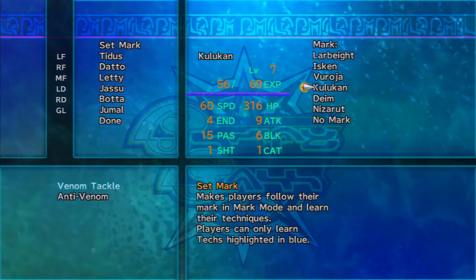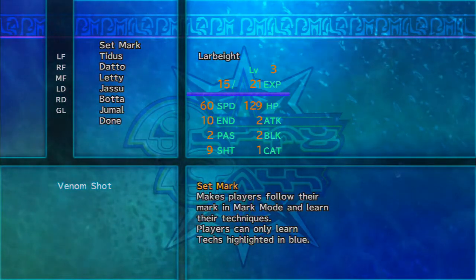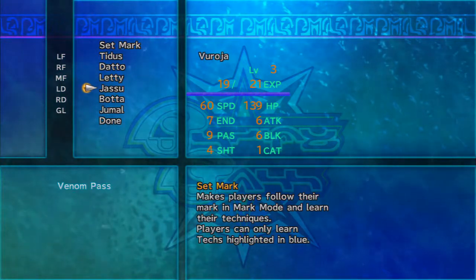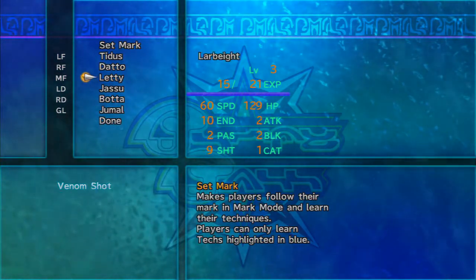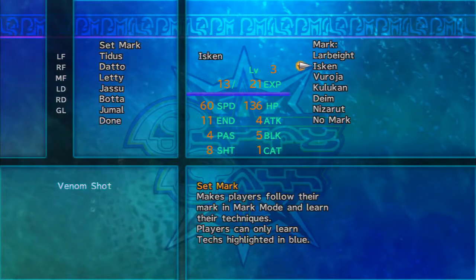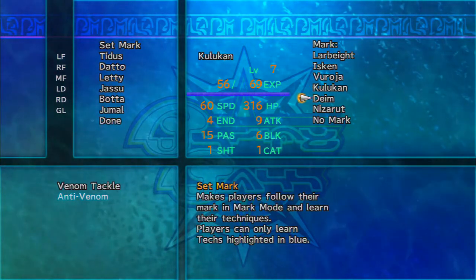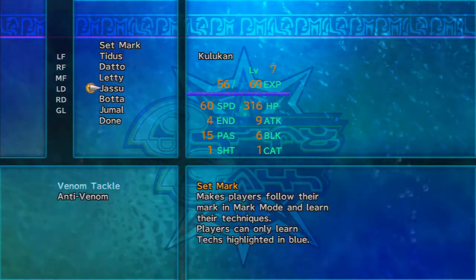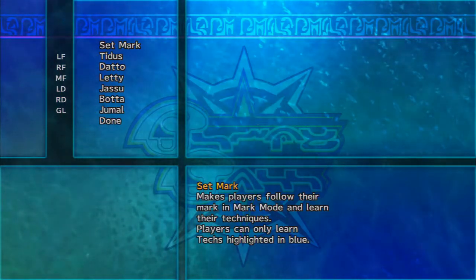Let's give Dotto a Venom Pass. I could give him a Venom Shot — who's got the better shot? Larbite, Jasu — let's do Venom Pass, Venom Tackle. He doesn't have a tackle because I reset everything. Bada can get a Venom Shot — it's one of his key techniques. Jamal doesn't have anything to learn yet, so we're just trying to get him to level three as quickly as possible.